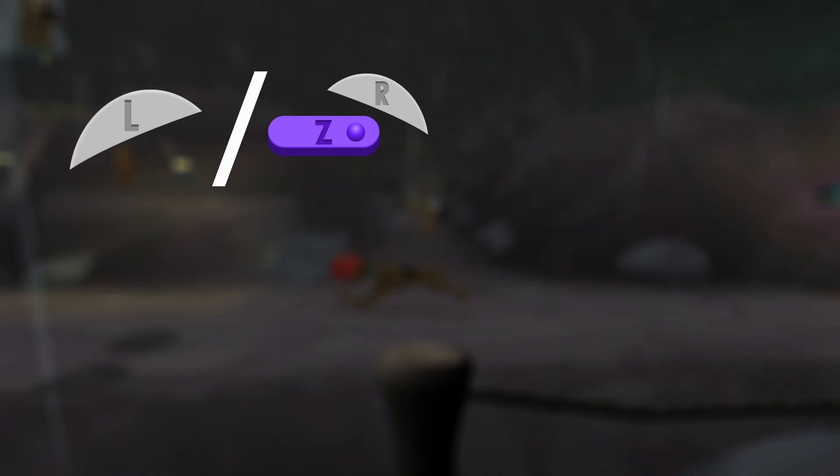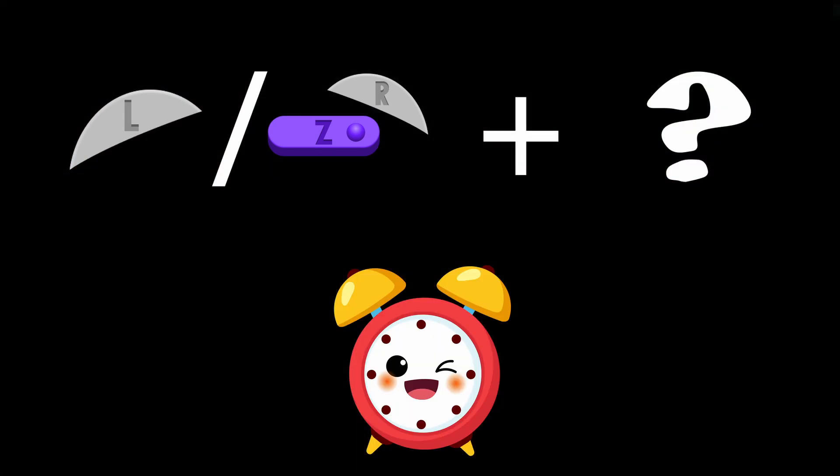Next, I'll describe the button shortcuts you can use to activate certain features in all levels. To use these combinations, you first press the button and then press the next one within a half-second window of time.